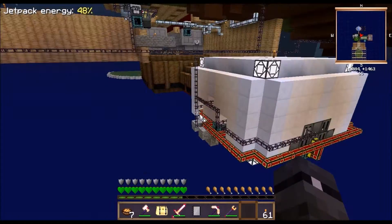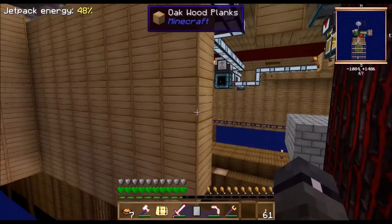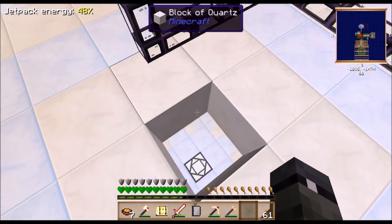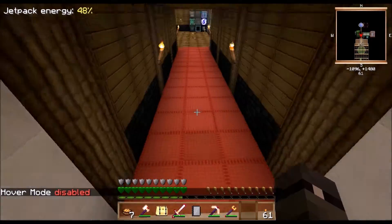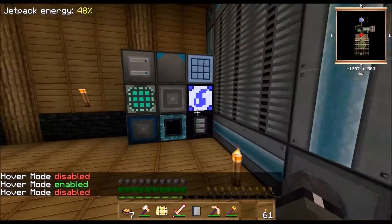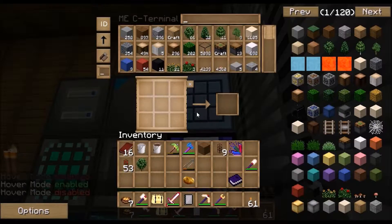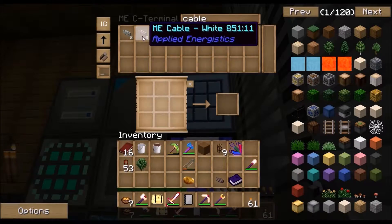Another thing I did off camera is I put tesseracts everywhere - I went crazy with tesseracts. Last episode I showed you I set up this extra cells system and I changed it around a little bit, changing these two to blue. If you don't know, you can take ME colored cable - I'll just take this blue one.